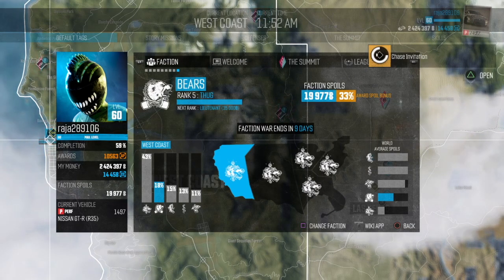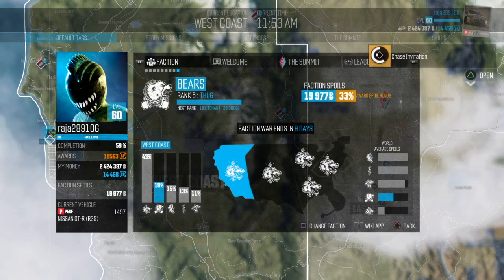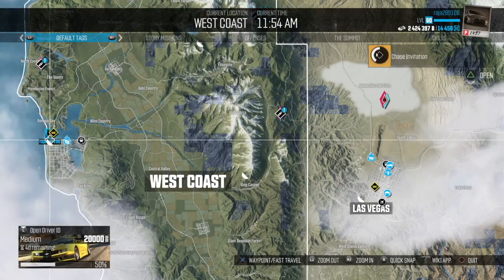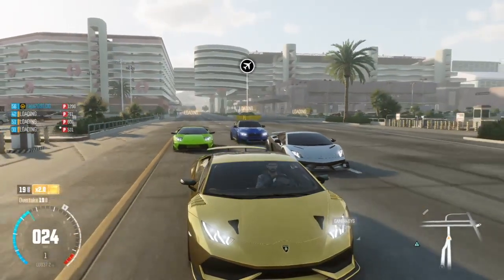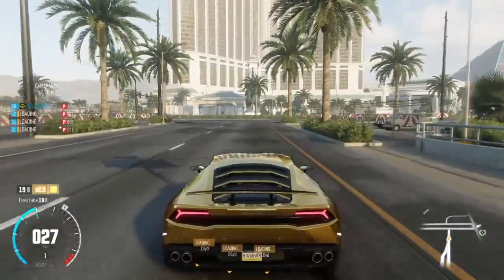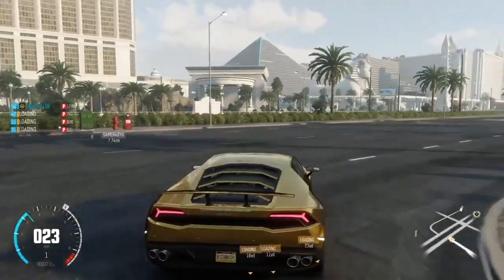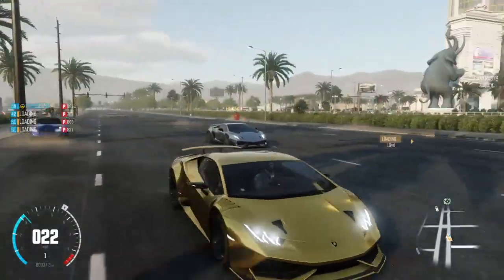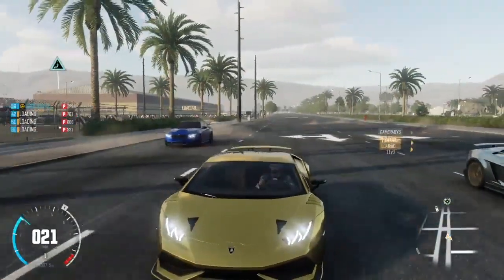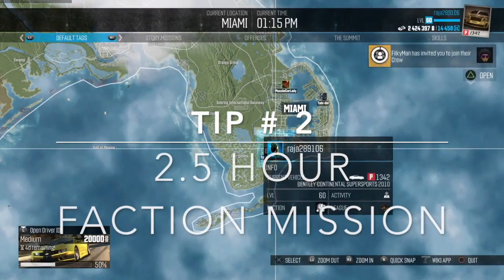As you can see, I'm part of the Bears faction and my rank is pretty high. My next promotion will give me 35,000 every time I turn on the game. Faction spoils reward you with money every time you boot up the game. The more you actively do missions and activities — not just drive around — the higher your rank, and the more you get paid. That rank lasts for 30 days, after which you re-rank from the bottom, earning around two to seven grand.